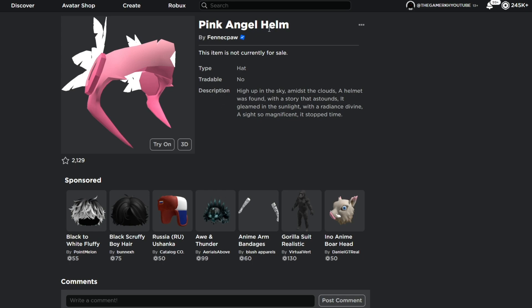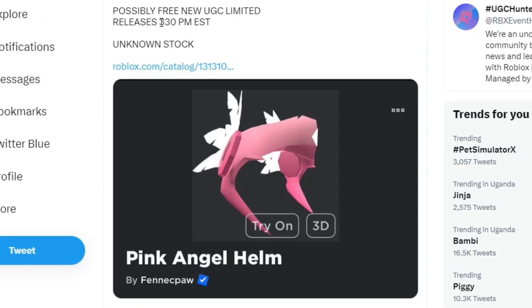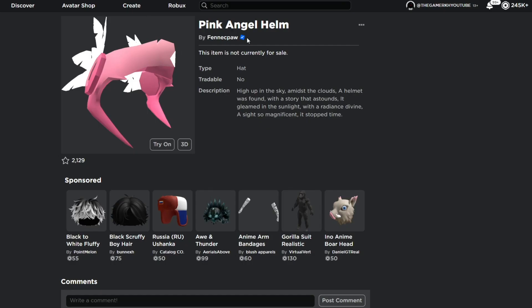This item is actually going to be a free item whereby everyone is going to get it. I'm going to put the link in the video description, and as you can see it's a possibly free UGC limited release at 3:30 PM EST with unknown stock. To get this item, just come back and check the video description to find the Pink Angel Helm — I'll add that link so everyone can get it as a free UGC item on Roblox.